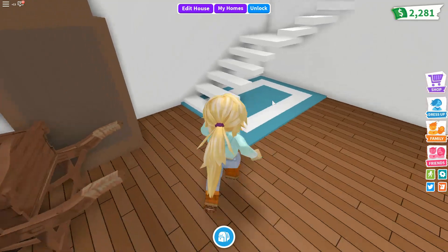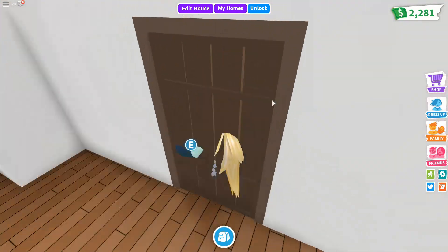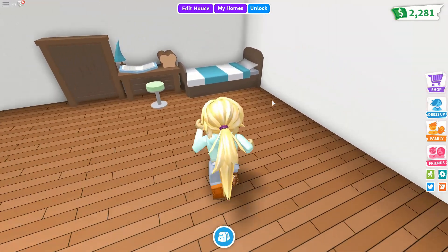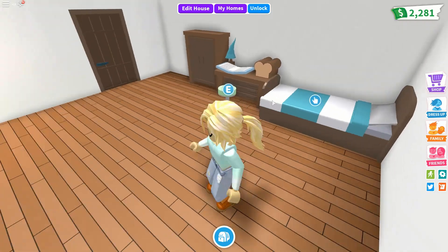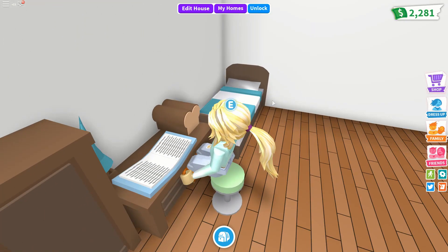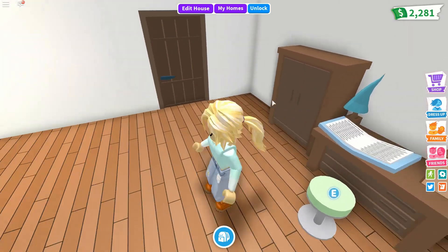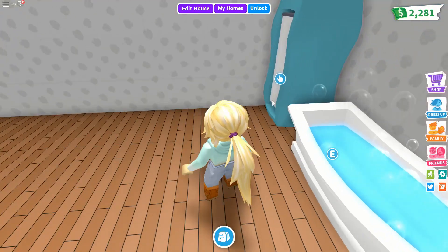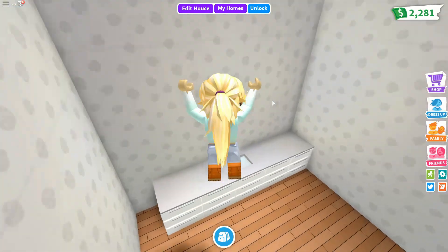Okay, let's go upstairs. The first room you see here is my bedroom. I have this cool bed with really nice colors, a dresser with a book on it, some bread, and a magical tree. Then I have a wardrobe. And then this is the master bathroom — I have a shower, a bath, a toilet, and a sink.